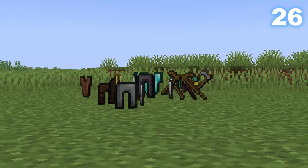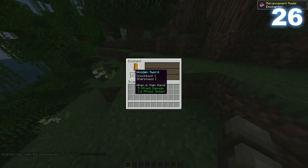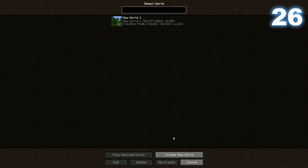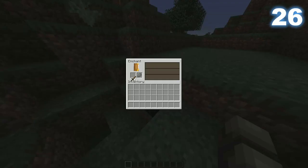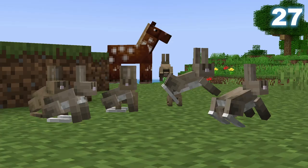When it comes to enchanting items, the first item you ever enchant gets the same enchantment in every world. For example, enchanting a wooden sword as the first item in two different worlds produces the same result — meaning we've probably all gotten the same first enchantment.